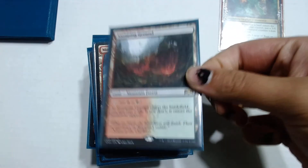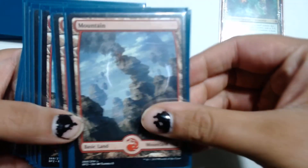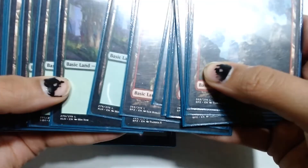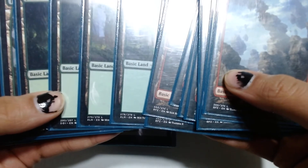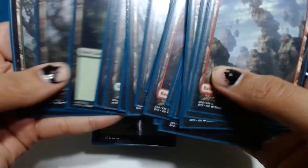We have 1 Stomping Ground which can produce both colors. We have 9 mountains and then I think around 11 to 13 forests — I forgot exactly. So the rest are just going to be forests and other basics.